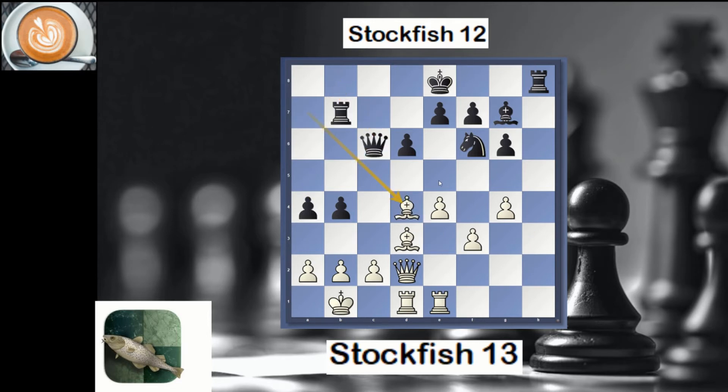We can see that e5 is threatened with the king still in the center, so black castled. The h5 pawn is definitely a concern, and I wasn't sure why black decided to exchange on g4 before. This position is better for white — let's continue.